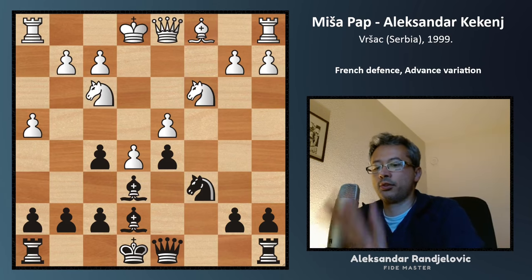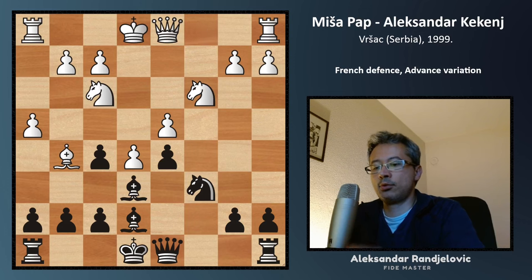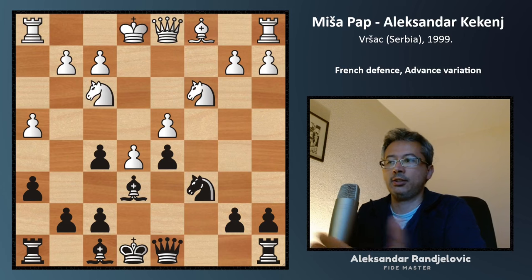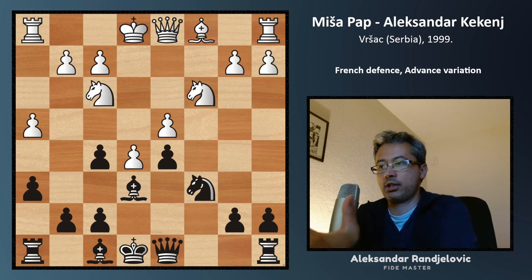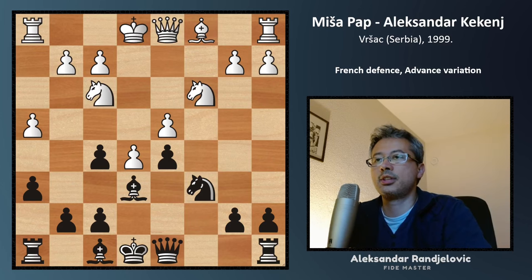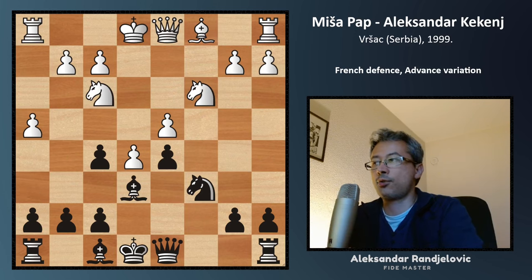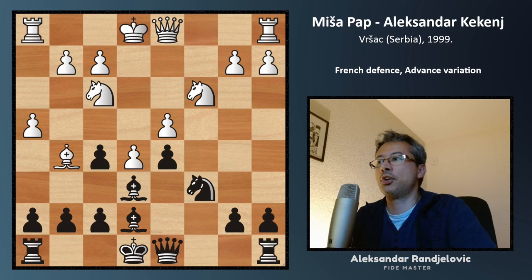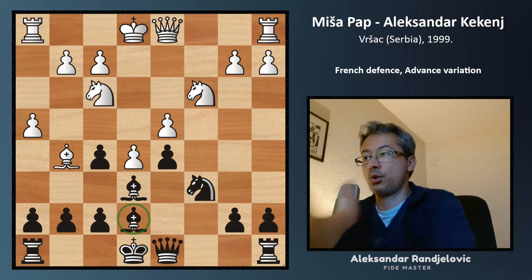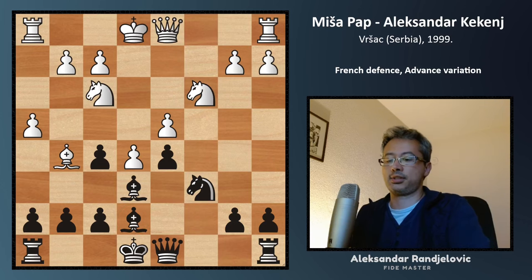The answer is bishop to g5. This move needed to be prevented with h6 first. It's an odd-looking move in the opening — you don't have your king castled — but you need to address the strategic issue before developing, which is responding to h4. White plays bishop g5 to exchange the dark-square bishops, and once those bishops are off the board, the d6 square becomes a prime target for the knight, as we'll see in the game.